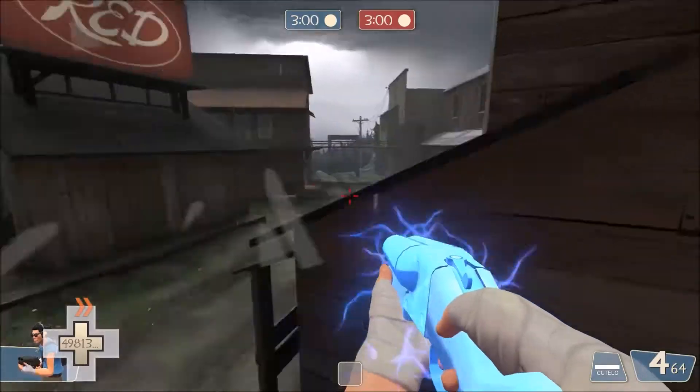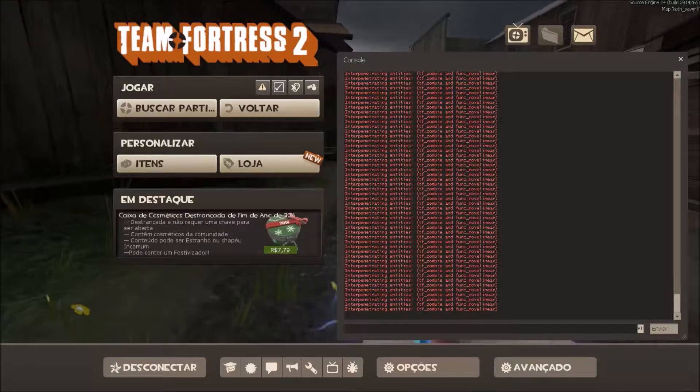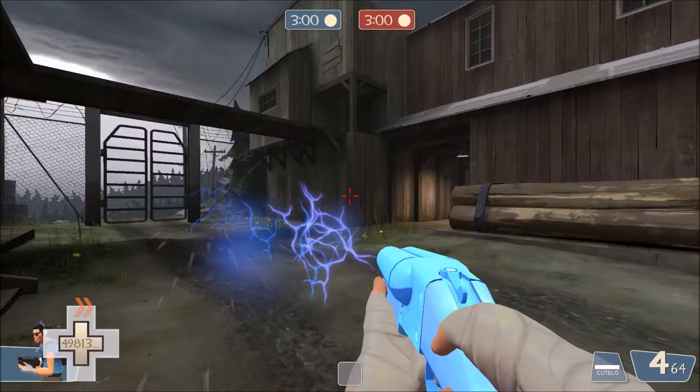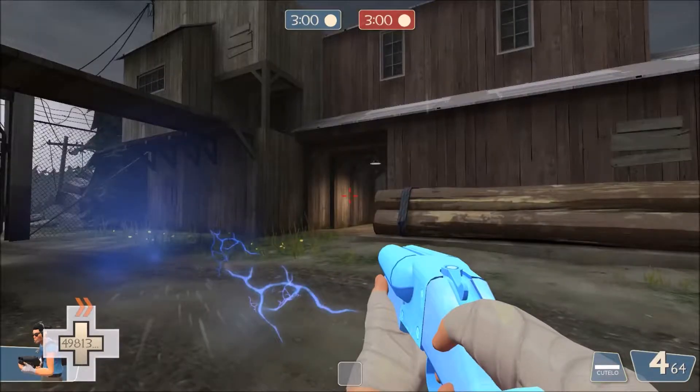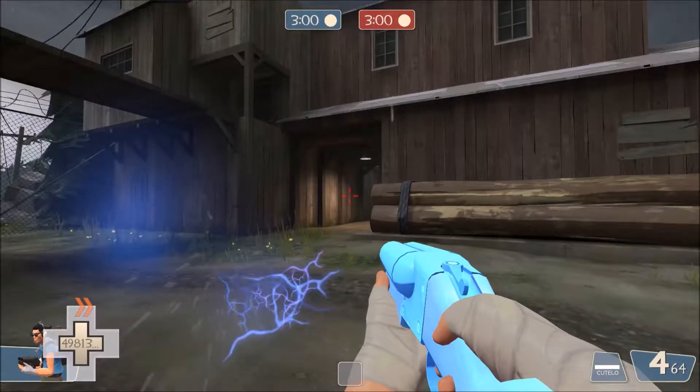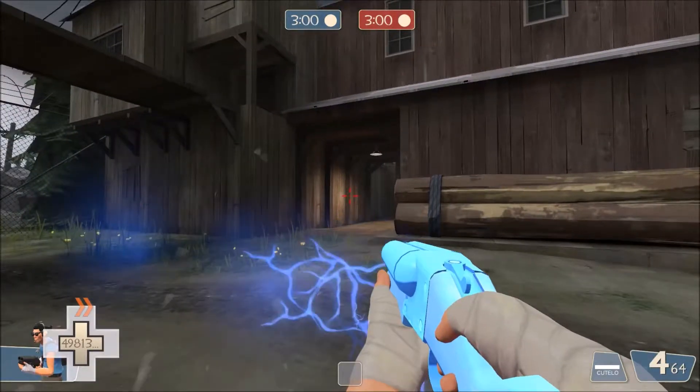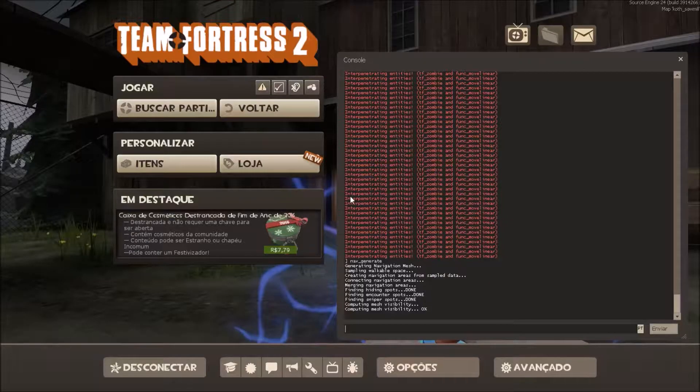After that you do sv_cheats, you want to type nav_generate. When you press Enter on that, it's gonna lag a lot. I have a pretty good computer and it lags even for me, but that doesn't change too much. You just wait — it's gonna lag a lot. You can press the console key and see what it is doing. It's gonna take some time, so I'm gonna cut this part.